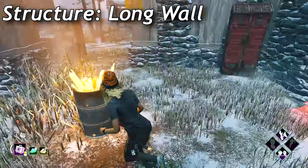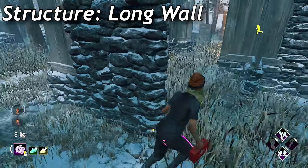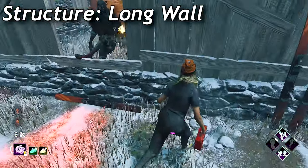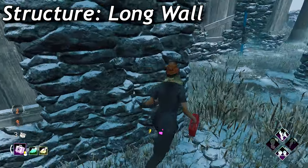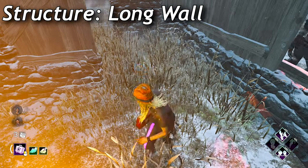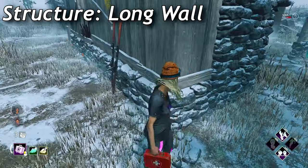Long walls spawn on most outdoor maps. It's a very fun tile to run and has very basic mechanics. On this tile, you have a window on the strong long wall part, and on the other side of the tile, you have a pallet. This pallet is extremely safe since the killer has to break it to get a hit, and the window is also extremely safe besides Autohaven. A quick way you can identify a long wall versus a short wall is by looking where the pallet spawns.